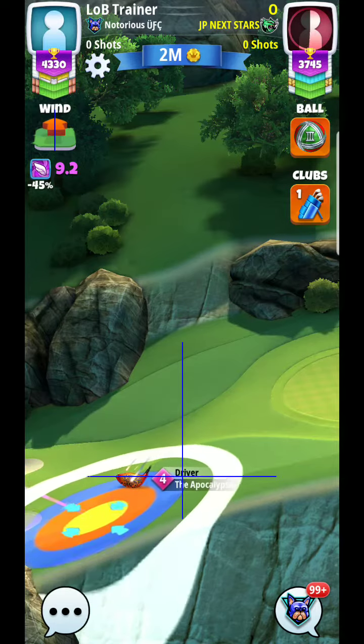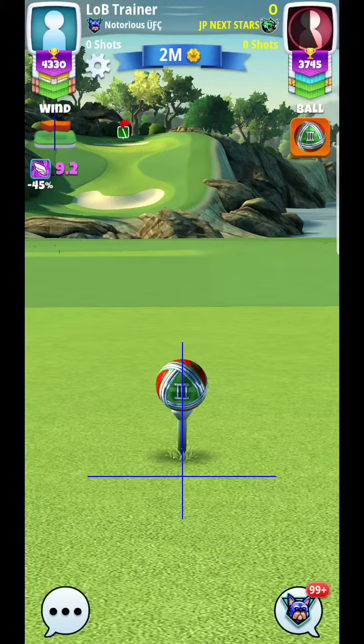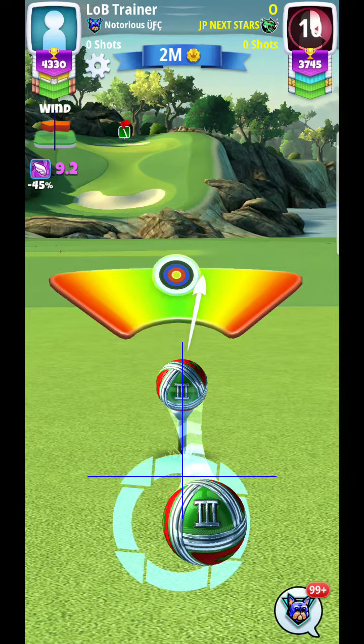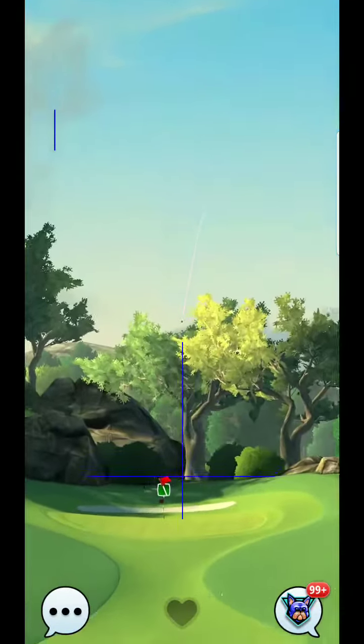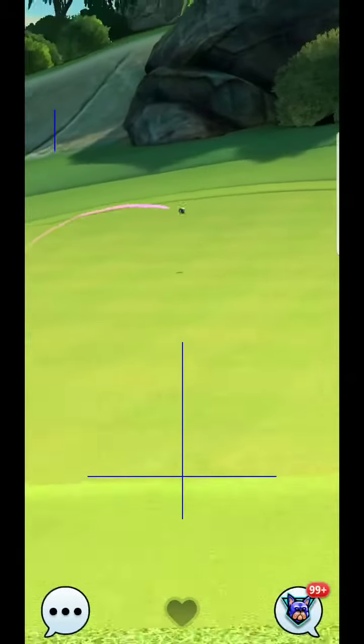Because anytime you pull up to higher ground, the ball lands long. Whenever you pull down to lower ground, the ball lands ridiculously short — especially if you were to aim off this cliff. Even if you don't aim off the cliff but you're right on the edge and curve the ball to the right, it's going to make the ball land short. Well short. Because it will essentially register as you're off the cliff.